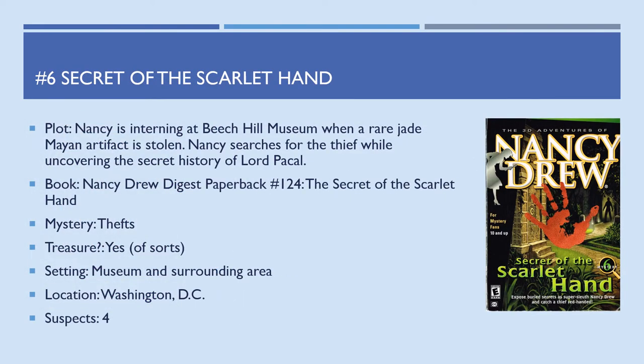Game number 6, Secret of the Scarlet Hand — Nancy is interning at Beach Hill Museum when a rare jade Mayan artifact is stolen. Nancy searches for the thief while uncovering the secret history of Lord Pakal. Based on digest paperback number 124, The Secret of the Scarlet Hand. The mystery is a series of thefts. I said yes to treasure, of sorts — it's what the culprit is motivated to seek, an item of value rather than gold. Setting is Washington DC, four suspects.